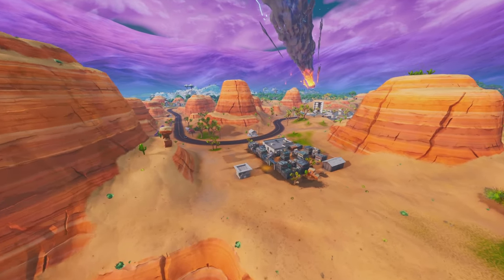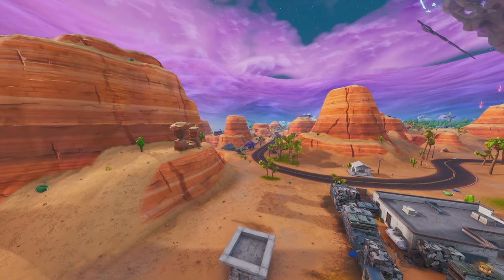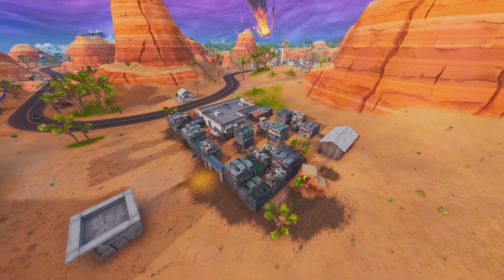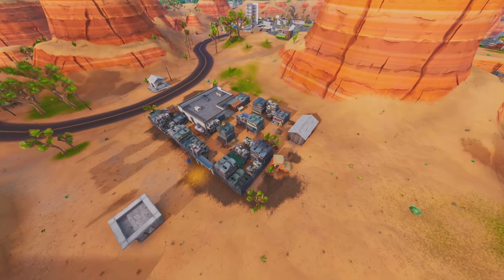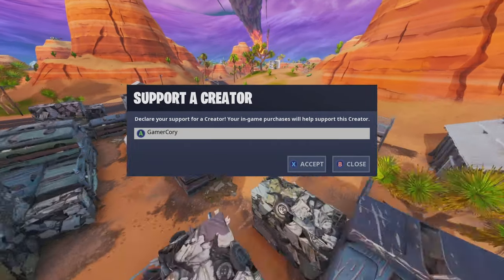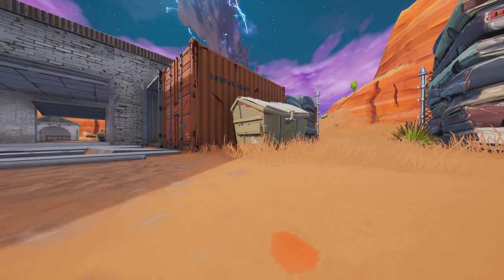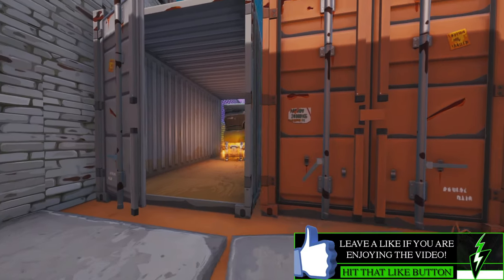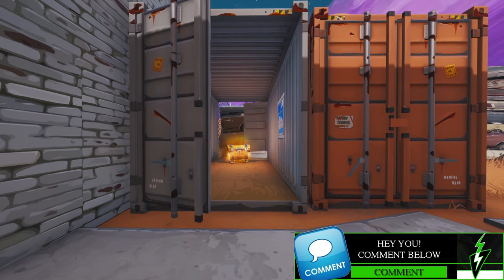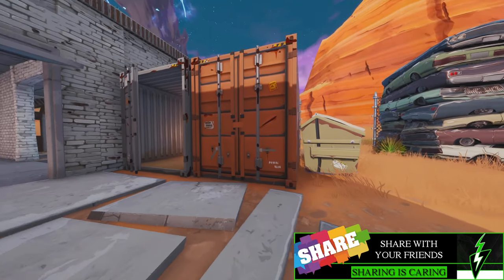This is gonna be the first actual location right here in the junkyard. It's really close to Paradise Palms and really close to the dinosaur area. If you guys are collecting the spray cans, there's actually one just right here. There is a container with a window right there, and if you make your way just right here you'll actually see another window with the chest inside of this container. So you can go ahead and search that one.